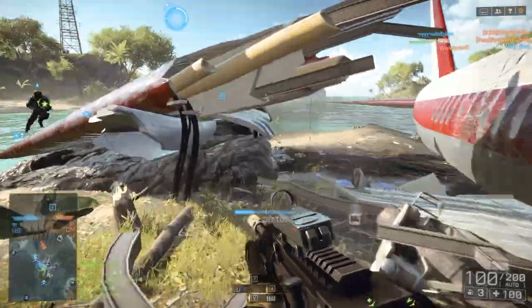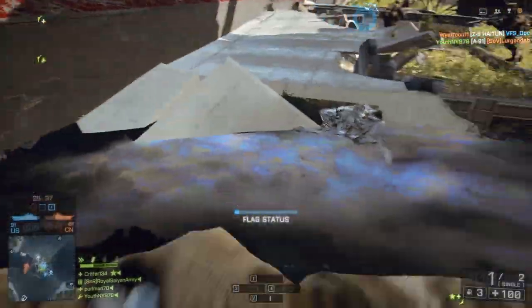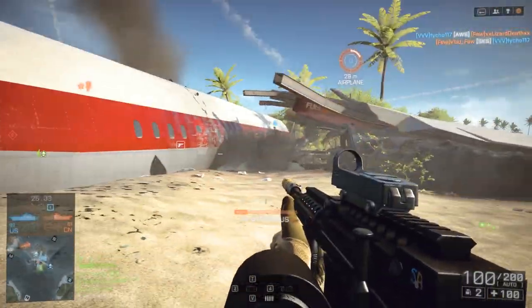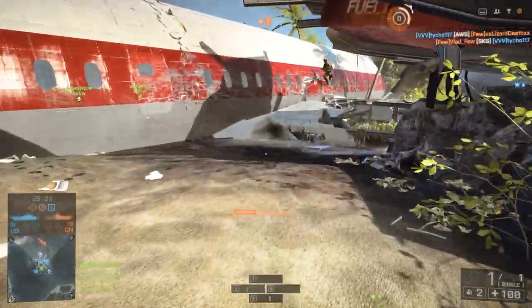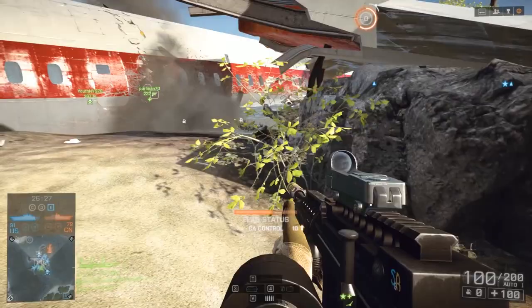Hey guys, this is Sane here, and today we're going to take a look at the Naval Strike DLC. The map we're playing on right now is actually called Lost Islands. It's noticeable by this big-ass airplane that's crashed down in the middle. This is actually the levolution of this map right here.